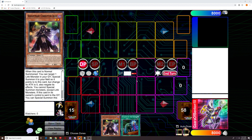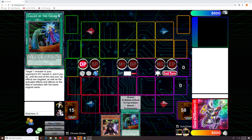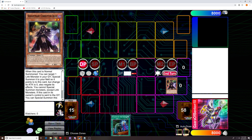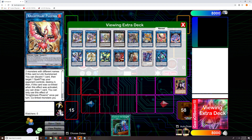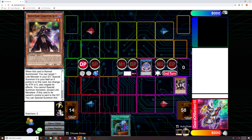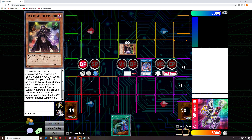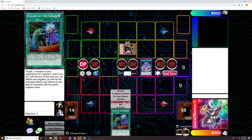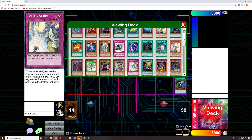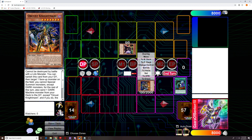Starting off for that combo, we have an Iblee and a random discard card in our hand. We're going to normal summon the Iblee, then link that off into a Nightmare Mermaid. Nightmare Mermaid will then be Chainlink 1, Iblee Chainlink 2, to special summon Iblee to our opponent's side of the field so we can no longer get Nibiru. We also have to discard Call by the Grave for cost. Now we get to go to our deck and summon out our Orchist Nightmare from our deck in defense position.